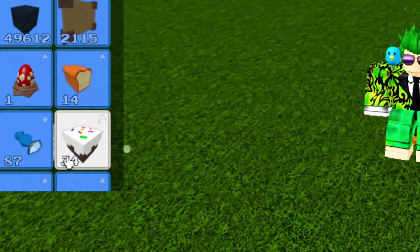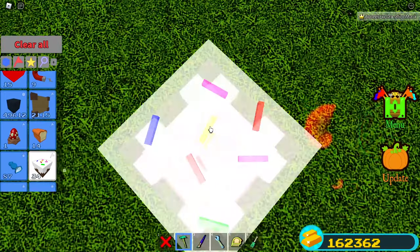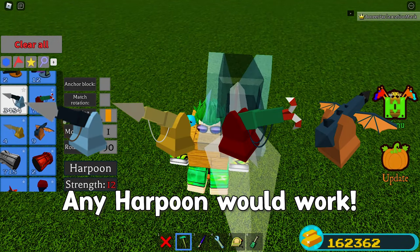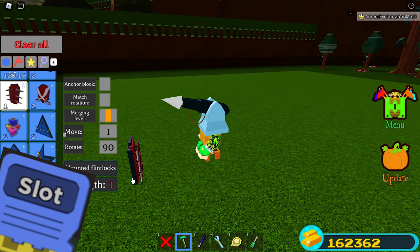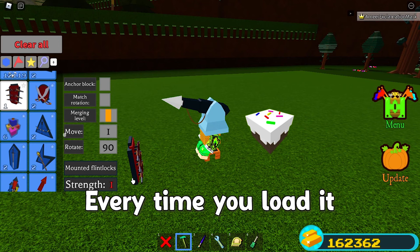Sit in the seed, then take a cake and make sure you have anchor block turned off and place it in the middle. Take a wooden block and place it on top. Then take a harpoon — any harpoon will work, it doesn't have to be the normal one — and place it on top of the wooden block. Lastly, place a sword or a gun on the ground. And now if you really want to save it, then do it now, but you have to replace the cake every time you load it.